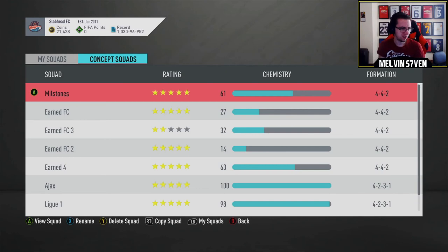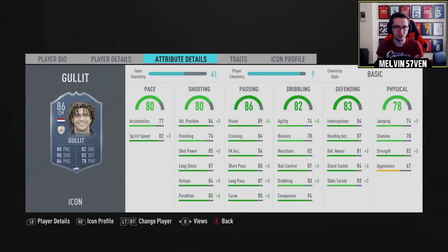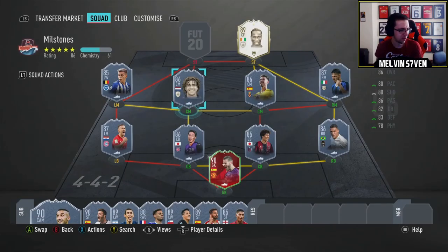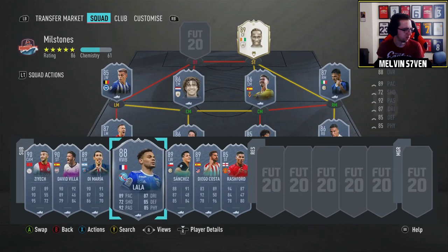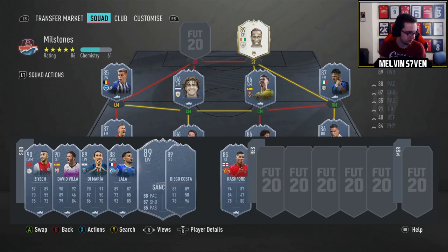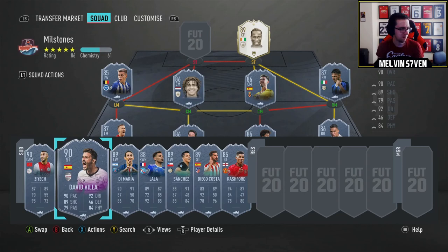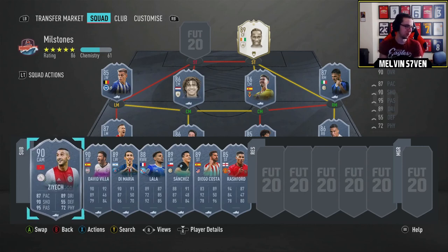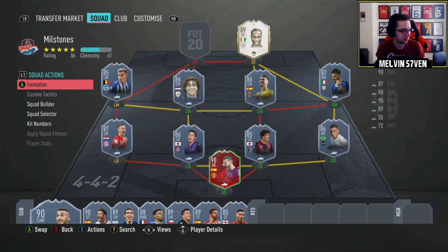I've done all the milestones. I got Ruud Huller in the baby pack from one of the icon swaps, I think. Some of these are SBCs, but yeah, I did do all of these back in the day. Futmas Rashford, that Diego Costa flashback, Sanchez flashback, Lala flashback, I think. Di Maria player of the month, that David Villa. The Zayic, which was probably the best objective up until team of the season - he was phenomenal. But obviously he's got a team of the season now, so I got rid of it.